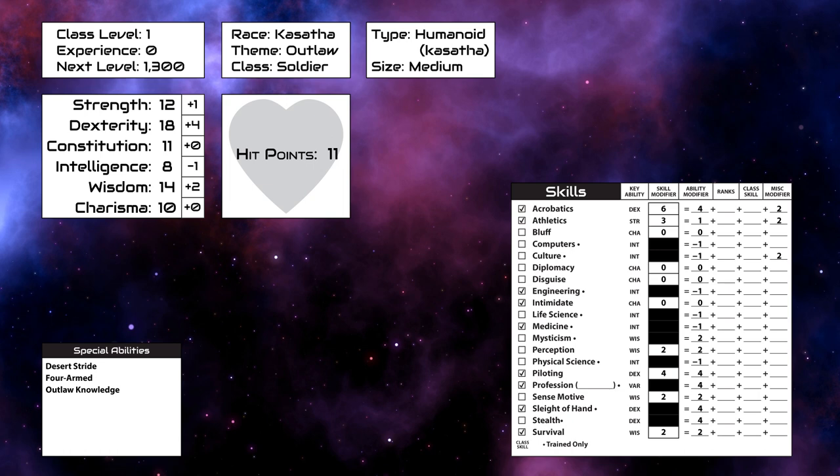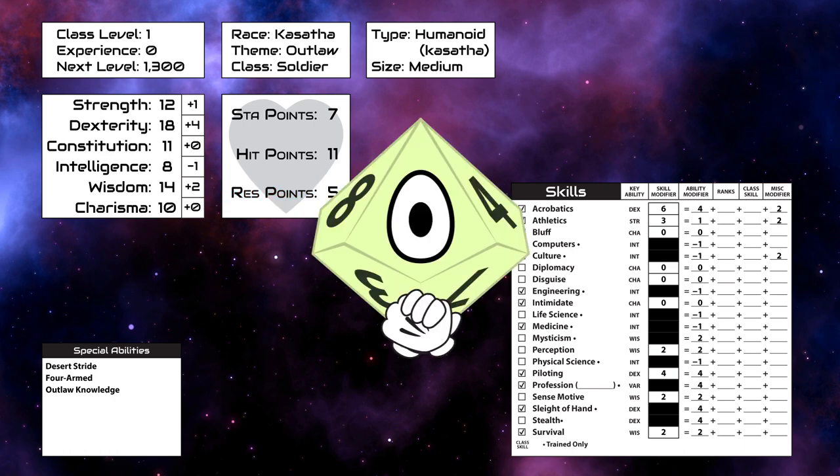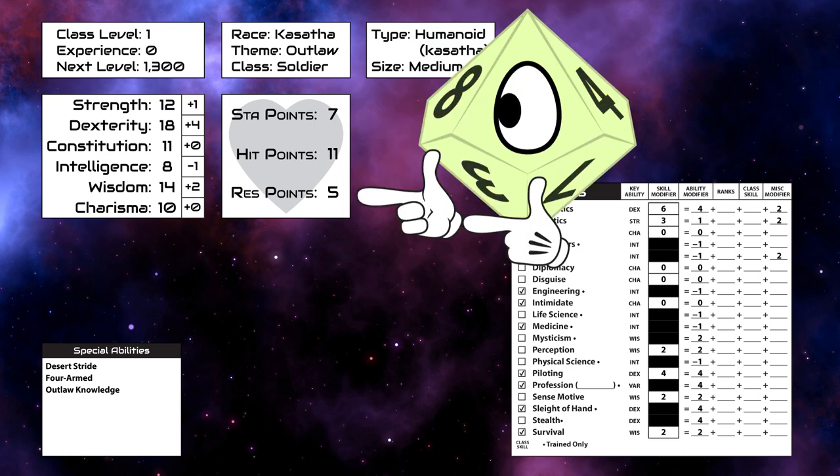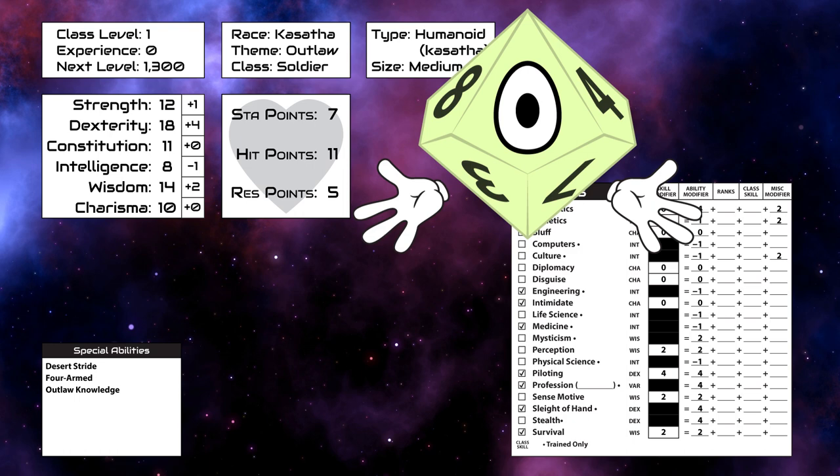Our hit points were determined earlier, four from our race and seven from our class. But our class also gives us stamina points equal to seven plus our constitution modifier, so seven. And we also get a number of resolve points equal to half our level, minimum one, plus our key ability score modifier. And as a soldier, our key ability score is either strength or dexterity. Obviously, we're going with dexterity because it is plus four, giving us five resolve points. Stamina points are like hit points that are lost before hit points and are also much easier to regain. And resolve points are points that you can spend on things like regaining stamina, staving off death, or activating class abilities.